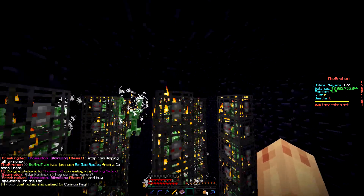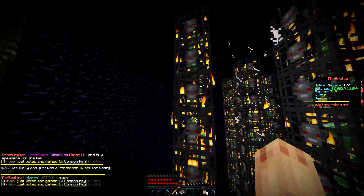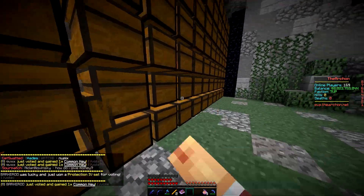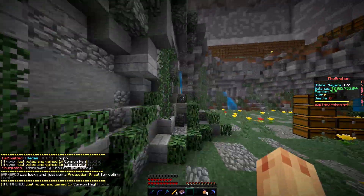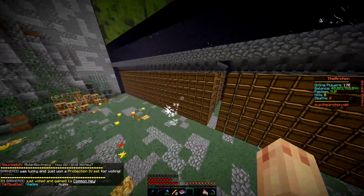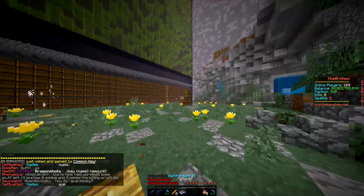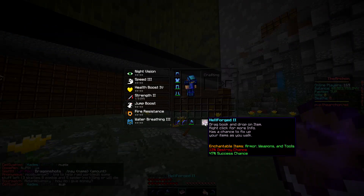I've got my old AFK spot, and if we go around to the other side, we've got the creepers AFKing here. These make me quite a bit of money, mainly just for TNT. I have got a lot of TNT, and as you can see it does make good amounts of money — it's not the best, nowhere near as good as enderman, but that's how I've managed to get money.